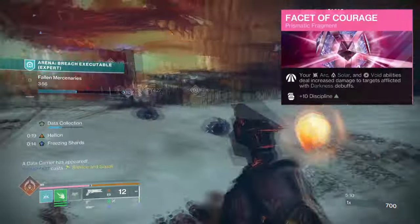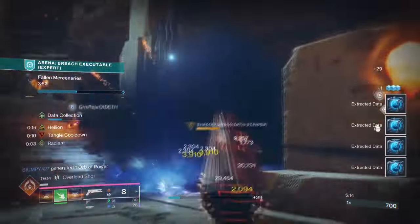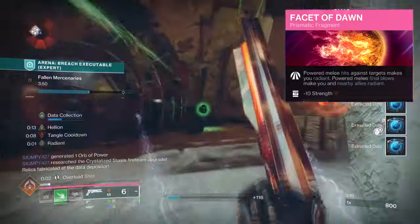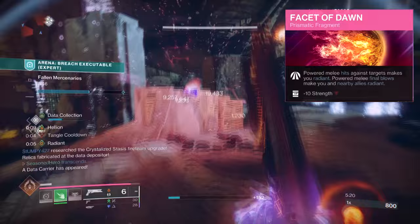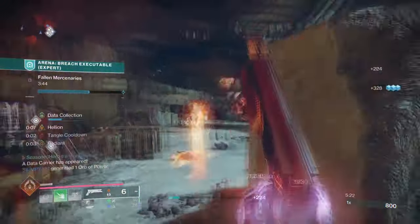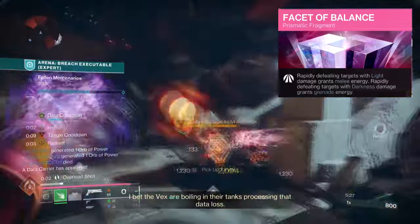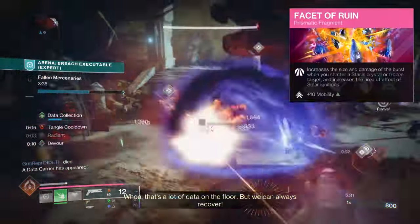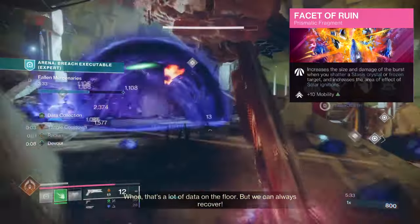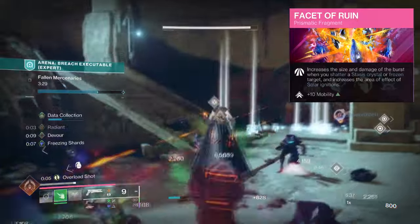Facet of Courage, where Arc, Solar, and Void abilities do more damage to targets affected by a Darkness debuff. Facet of Dawn, where getting a powered melee hit grants you Radiant, and powered melee final blows make allies Radiant. Facet of Balance, where rapidly defeating light targets grants melee energy, and rapidly defeating dark targets grants grenade energy. And Facet of Ruin, which increases the shattered damage of your Stasis crystals or frozen targets, and also increases the ignition size of Solar ignition blasts.